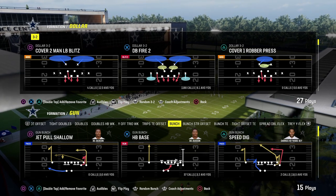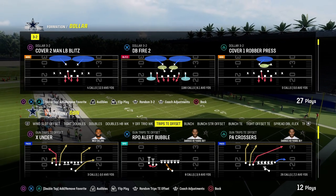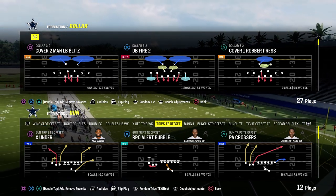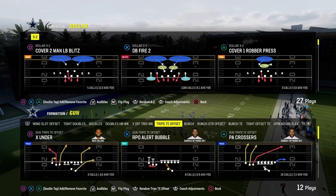In this video, we're going to show you a little cover three bomb out of the Trips Titan offset formation. This can be found in both the Colts and the Jets playbooks, two of the most popular playbooks in Madden 24.